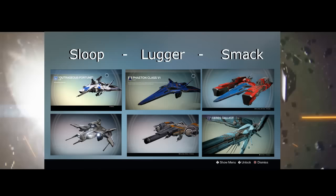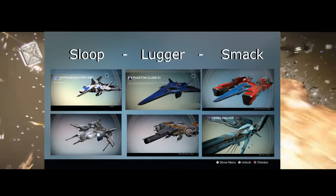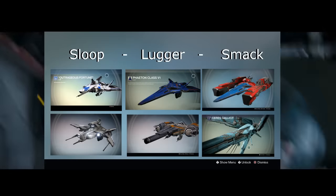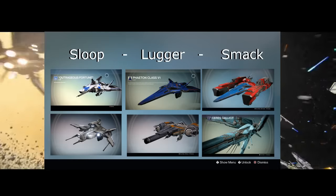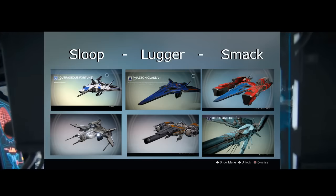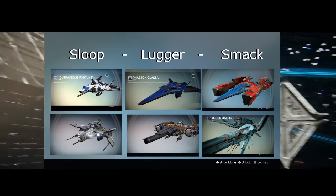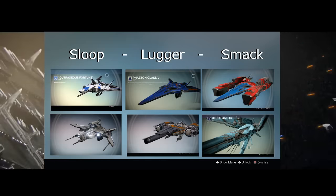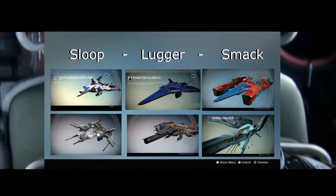Let's start with the basics — we have some basic ship classes: small, medium, and large ships. Starting with the Sloop, the smallest ship class — they're great for speed and flanking your targets. Then we have your jack-of-all-trades, well-rounded ship, the Lugger class, which focuses heavily on repair time, aka recovery. And then we have your big, macho Smack class, which heavily focuses on armor and isn't too great on repair time or speed.